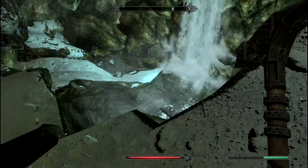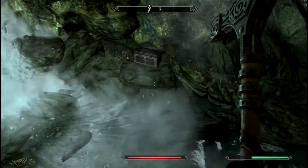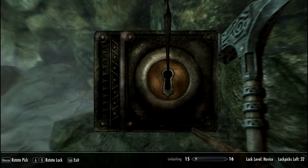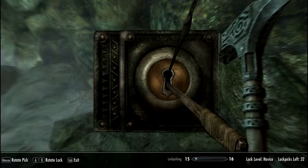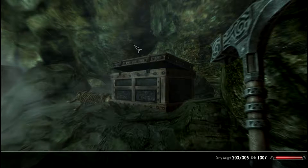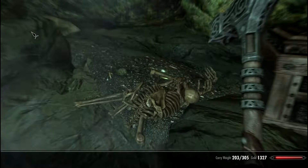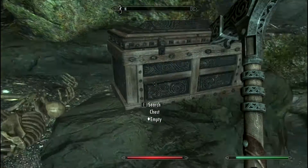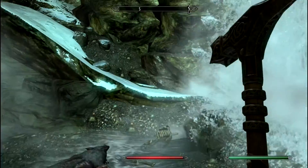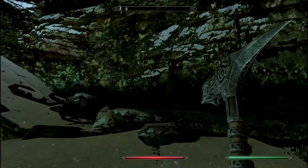Is there anything down here? Skeevers, and a chest. We get to test our lockpicking skills. First try! Huzzah! I feel this gentleman was guarding this chest. He's met his demise, unfortunately, for seven gold. Hardly worth it.